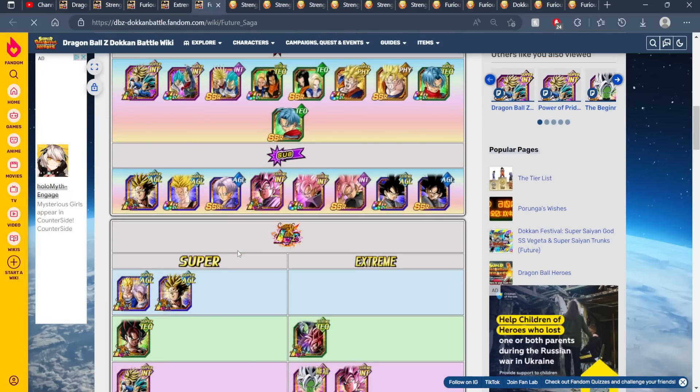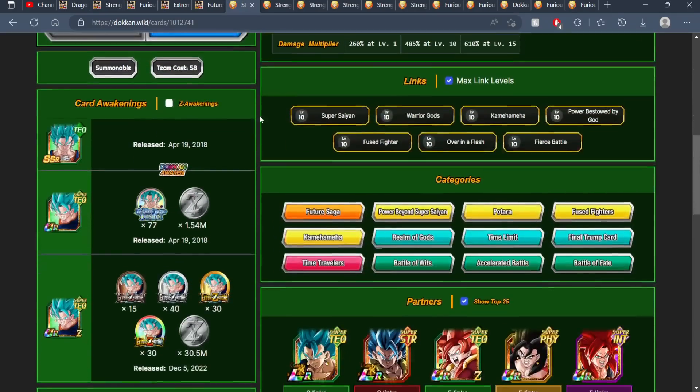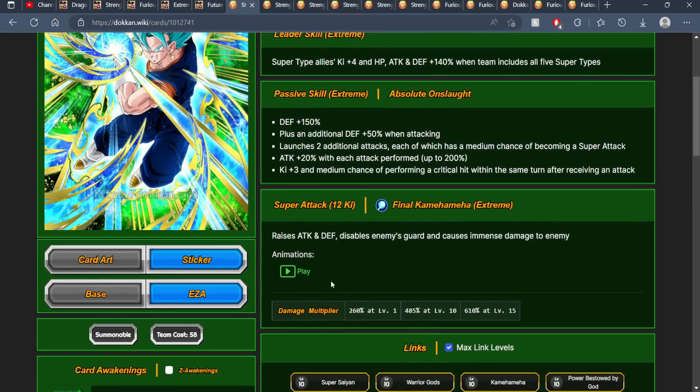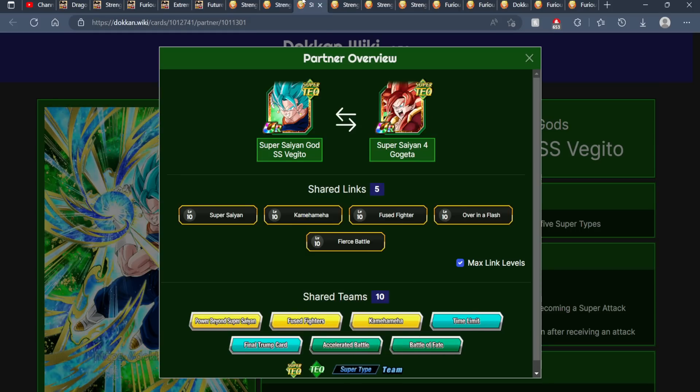In terms of quick possible team builds you can run with these EZA characters — when it comes to Tech Vegeto Blue, his most prevalent categories are going to be things like Realm of Gods, Future Saga, Time Travelers, and Fuse Fighters. Rotations like this could definitely get the job done, especially if you have the Vegeto fused here. These are the categories you're really sharing with both of these teams, so you see things like Fuse Fighters, Potara, and Kamehameha could also work.